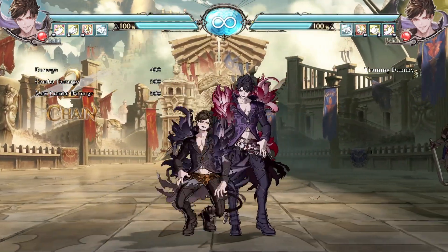Notoria is Belial's reversal. The L and H versions are standard DPs, the latter coming down for a second strike. The M version is not invincible on startup, but is instead plus on block, useful for resetting offense. The move is quite reactable and has several counters, but with Belial's overwhelming mental stack, the opponent will not always be ready to respond accordingly.